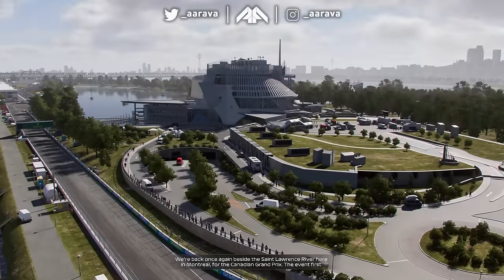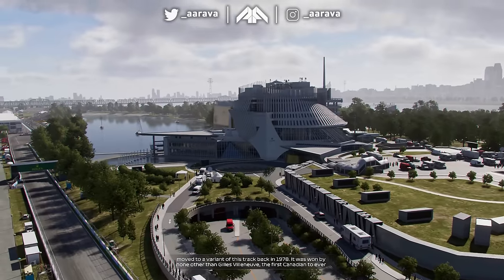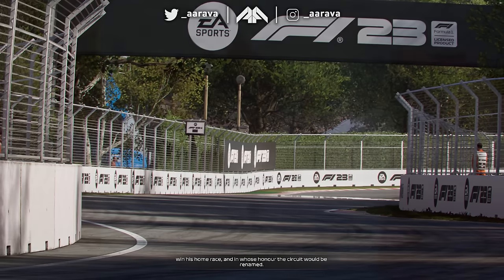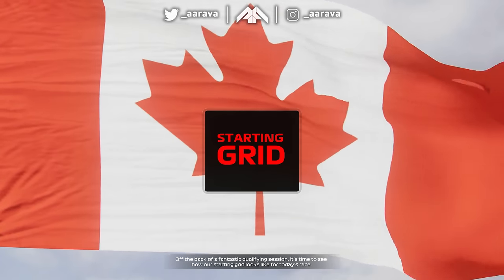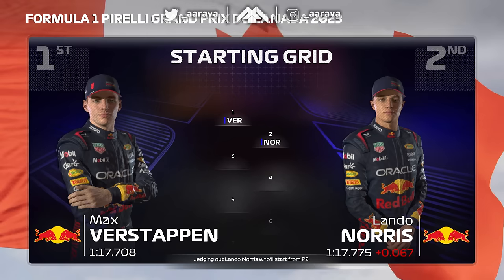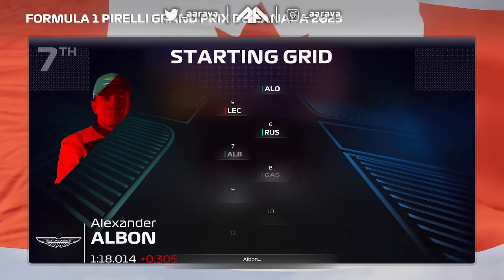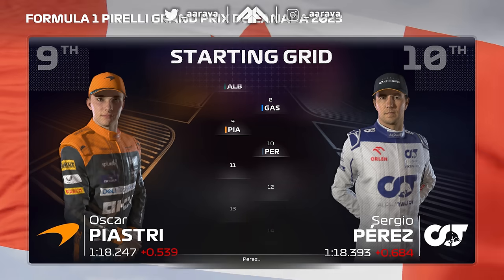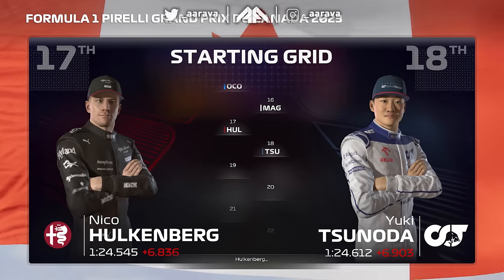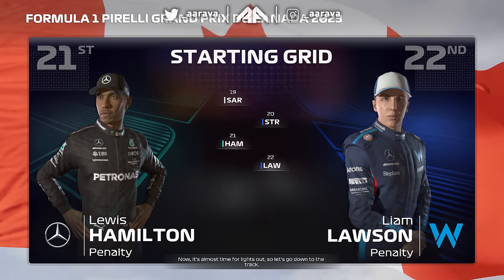We're back beside the St. Lawrence River in Montreal for the Canadian Grand Prix. The event first moved to this circuit back in 1978, won by none other than Gilles Villeneuve — the first Canadian to win his home race, and in whose honour the circuit was renamed. For today's race: Verstappen on pole, Norris P2, then Sainz, Alonso, Leclerc, Russell, Albon, Gasly, Piastri, Perez. Behind them: Bottas, Zhou, Ricciardo, the owner-driver, Ocon, Magnussen, Hulkenberg, Tsunoda, Sargent, Stroll, Hamilton, and Liam Lawson.